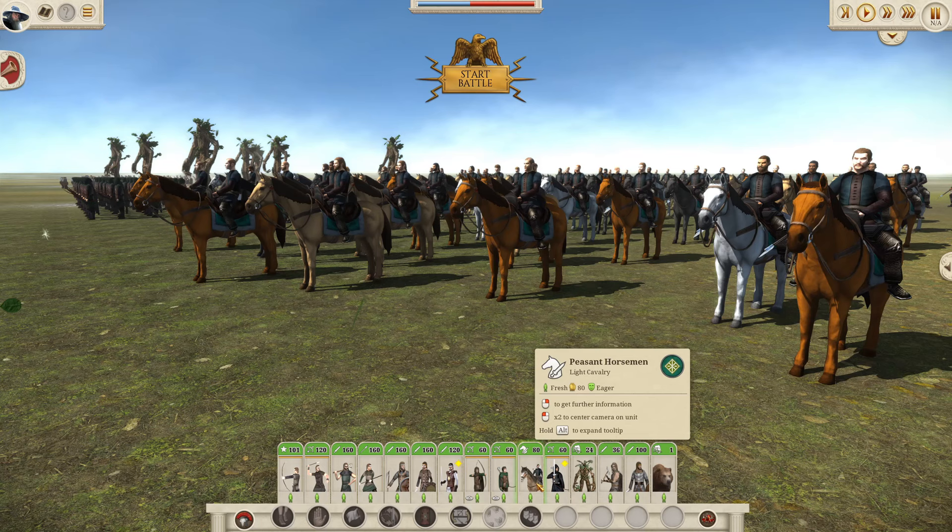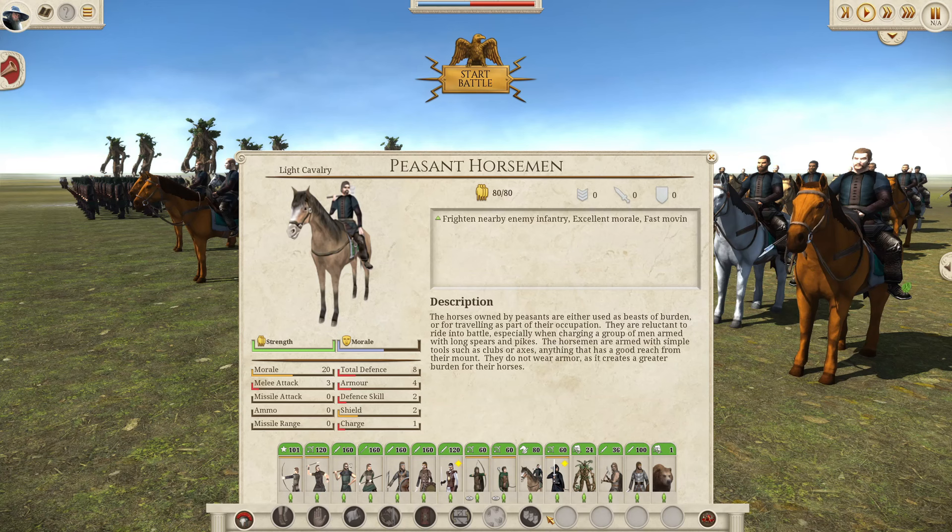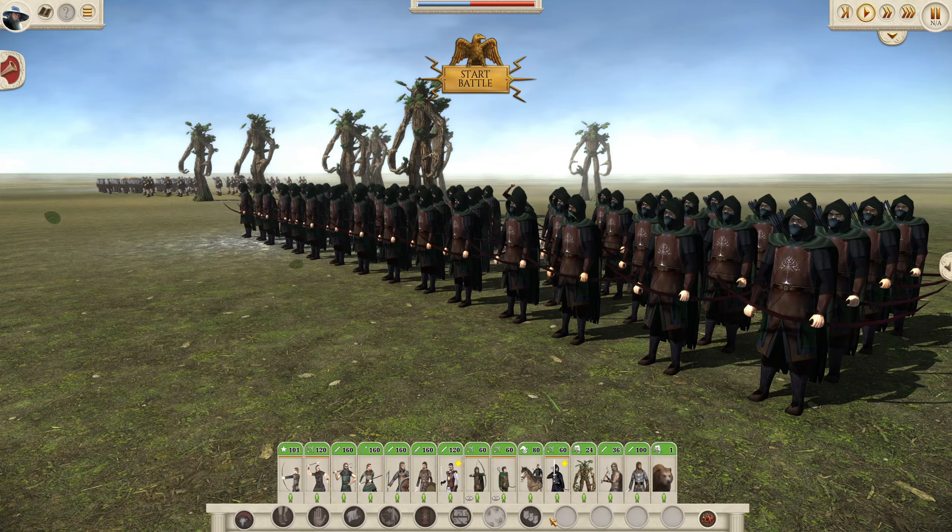The Peasant Horsemen are the only cavalry unit the Free Peoples get access to, available from the stables in regions with lesser horses. As cavalry go, this is about as bad as it gets — the defense, melee attack and charge are all very low. The unit size is actually not bad at 80, which is about as high as it gets for cavalry. Not something I usually go for since they take 4 turns to recruit, but it can be useful to have one unit of cavalry to chase down enemy units in battles, though they will rout very quickly.